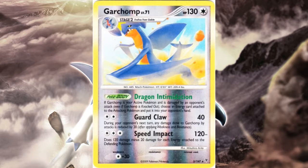Guard Claw is a decent attack, but with Expert Belt it can actually KO the most dangerous Garchomp in the format and potentially reduce damage taken next turn. Many of the best attackers functioned on one or no energy, and even with two energy attached to the defending Pokémon, 80 for three is good when you can use Double Colorless Energy — easily hitting 100 most of the time, making this an excellent attack for the cost.